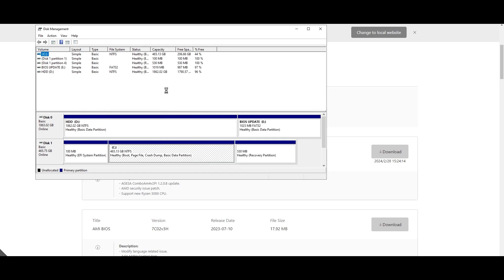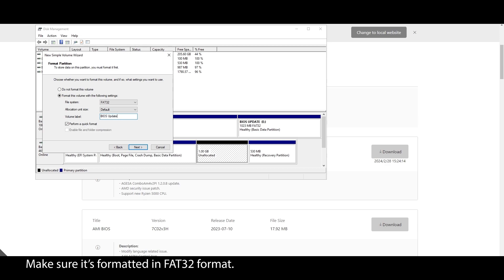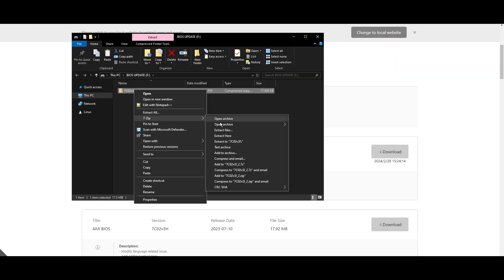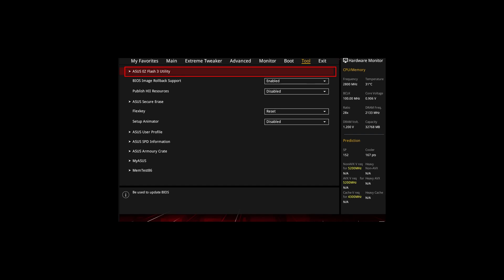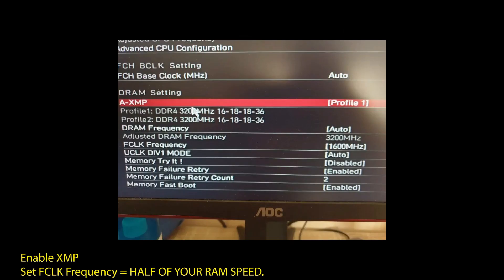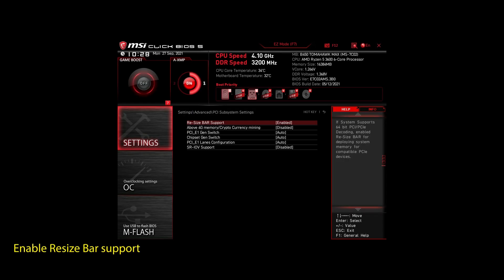Find the latest BIOS update for your motherboard and download it. Once downloaded, extract the zip file, plug in a USB drive, and move the files onto it. If you don't have a USB drive, you can create a small partition and use it as one. Once you are done updating your BIOS to the latest version, it's time to optimize it. If you are on an AMD system, enable XMP to make your RAM run at maximum speed. Next, enable Precision Boost Overdrive to make your CPU work at maximum speed. Also, enable Resize Bar Support. These are the most impactful settings on any AMD system to significantly improve your performance in PlanetSide.